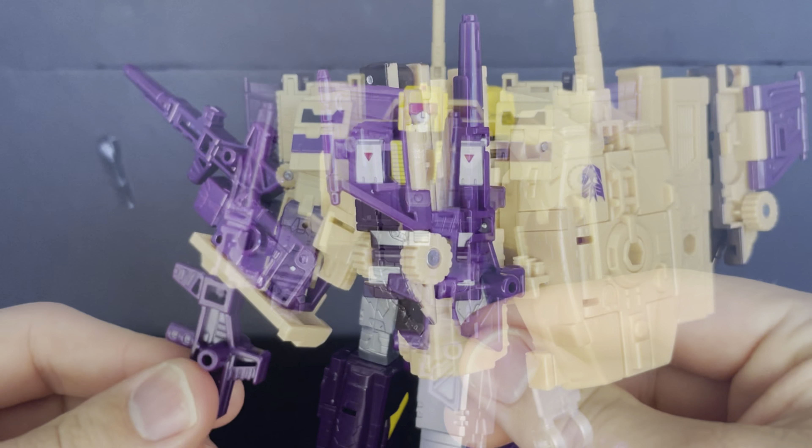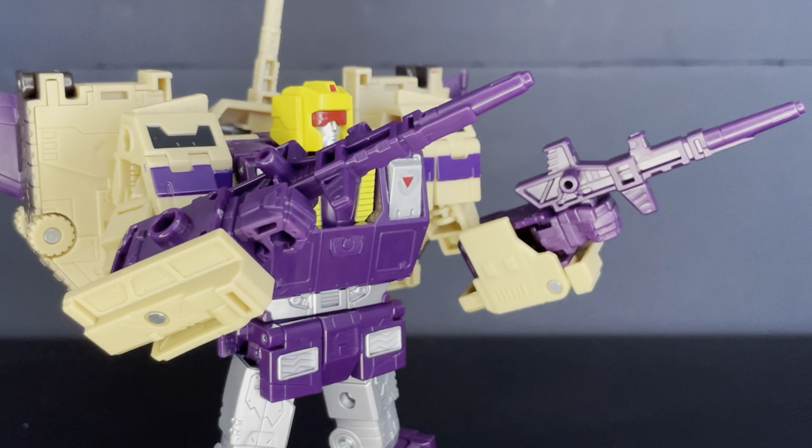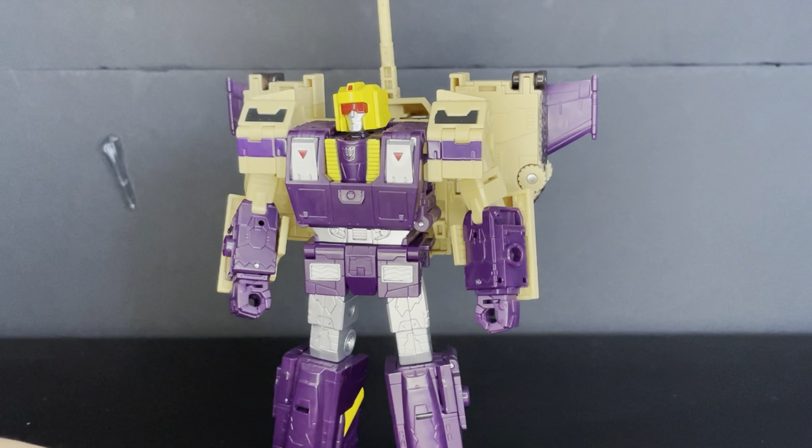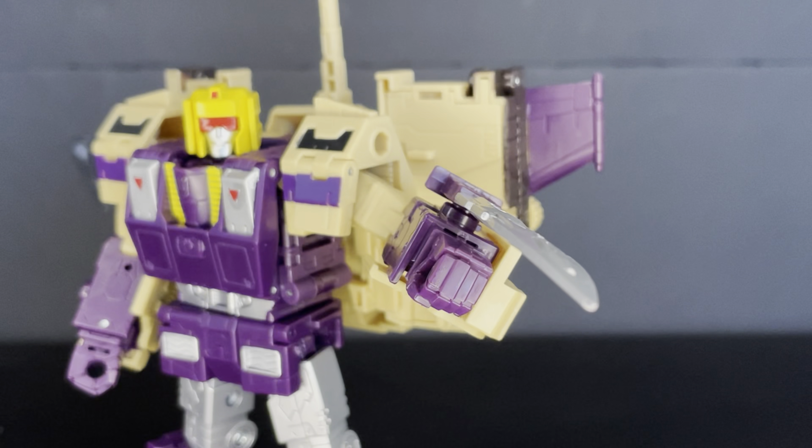You get some stuff with the purple guy. You get these guns, which can be stored on his back or put in his hands. You get these big dumb hands, which are big and dumb. And finally, you get the sword, which is awesome.